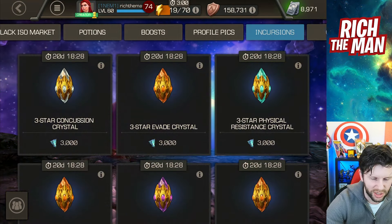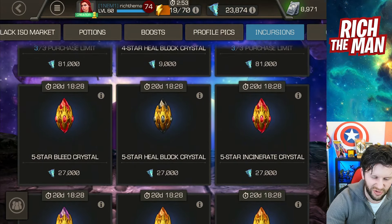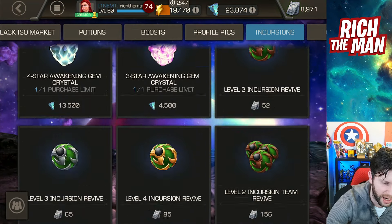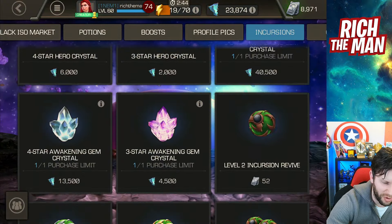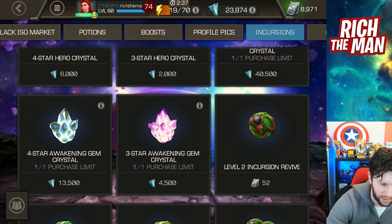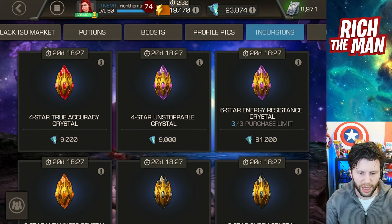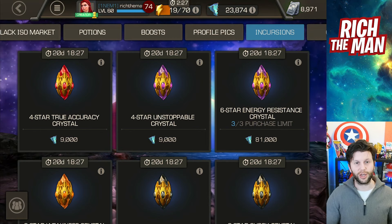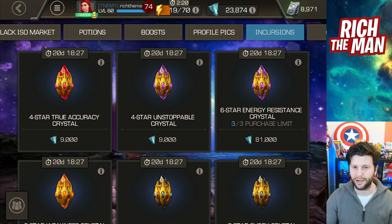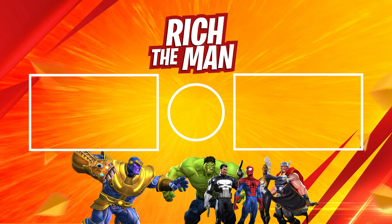I'm glad Kabam did an event like this — it's nice to spice things up and have a bit of fun. Some of these incursion crystals for six-stars, though, I have my reservations, especially if you're shooting for something specific. I'd like more things to buy in the incursion store. Maybe Kabam should put a six-star crystal in there down the line. Thank you very much for watching — I hope you utilized the opportunity to take home some good stuff and pulled some fantastic things. Check out some other content on screen. Have a lovely weekend, bye!